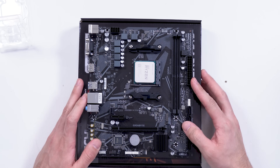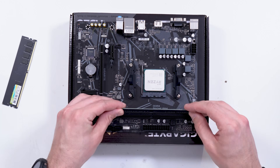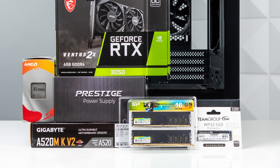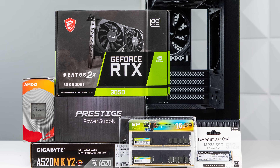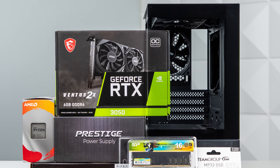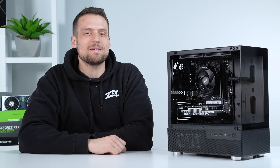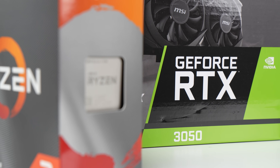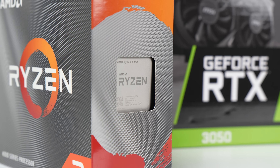Today I'm going to show you how to build the absolute cheapest possible brand new gaming PC. I actually got every part right on Amazon Prime — everything arrived in one or two day shipping. Although the convenience factor is definitely here, that doesn't necessarily mean I recommend doing it this way, but you can if you want. We'll talk about all the pros and cons of a super cheap brand new parts build like this.